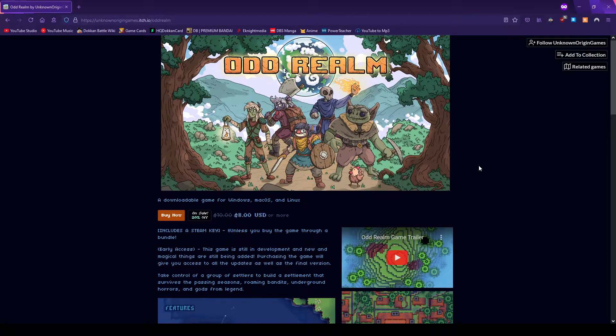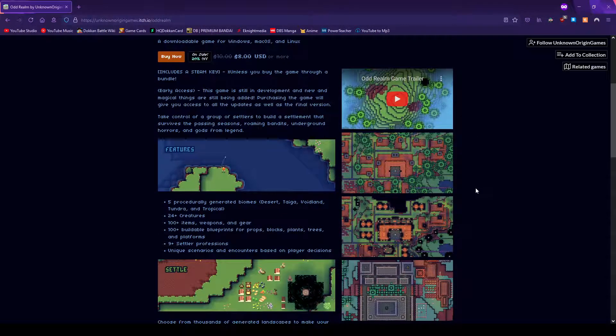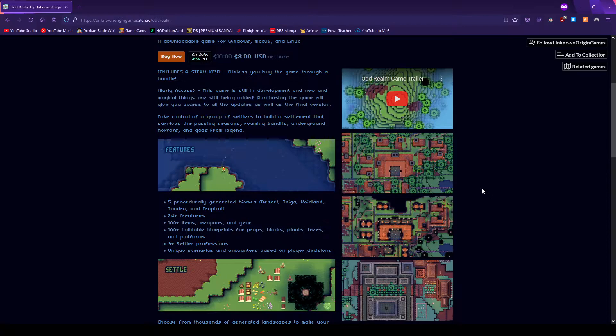Next item to come up for the bundle — there's a lot more. I gotta stream this one day and cover a bunch of games. Let's read this off. It's still in early access, this game is still in development and new and magical things are still being added, which is cool. The game will give you access to old updates as well as the final version, which is what a lot of early accesses do when you buy the game.